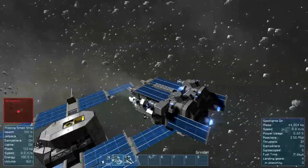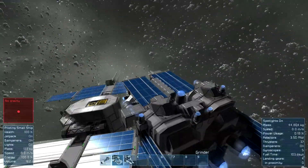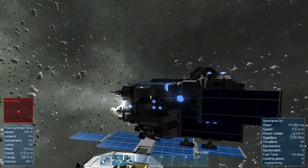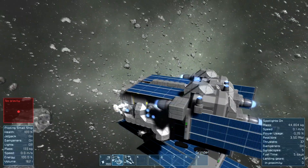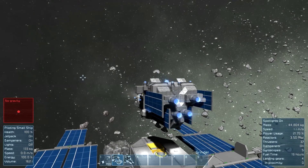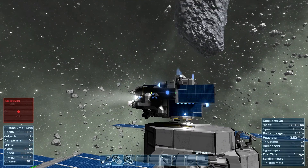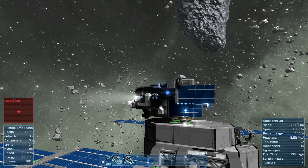Something else to note about this design: the rear thrust and the upward thrust are actually designed so that if you've got thrust damage on, it won't harm things that your ship is either working on with its tools, or if it's trying to land on something — like I'm about to try now. That's a good ship, very easy to line up. Nice and safely parked.